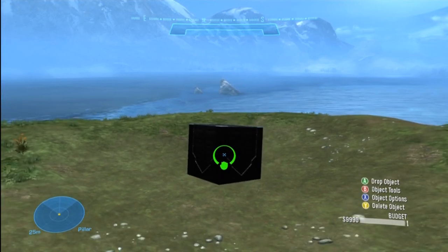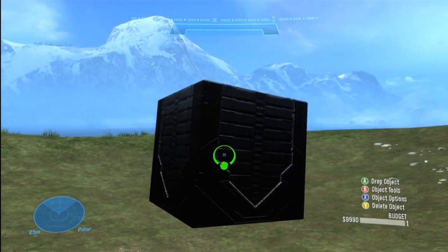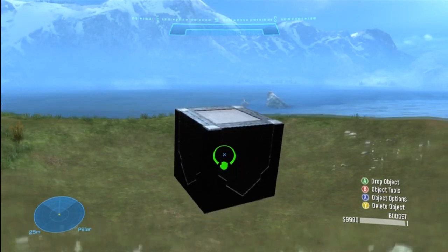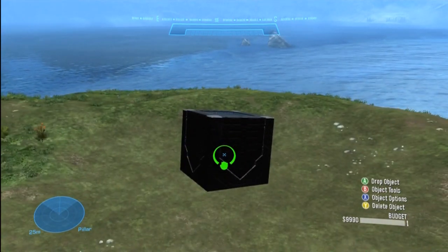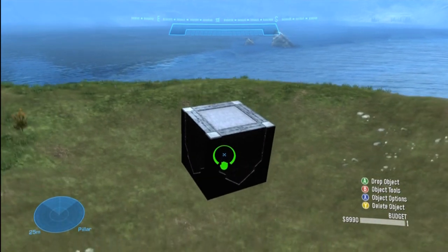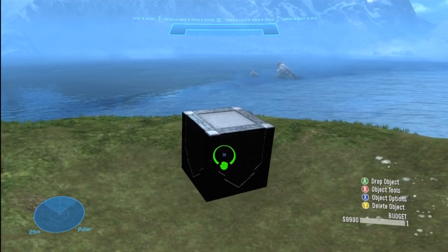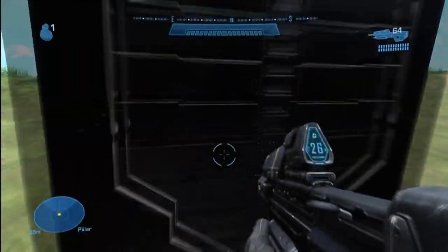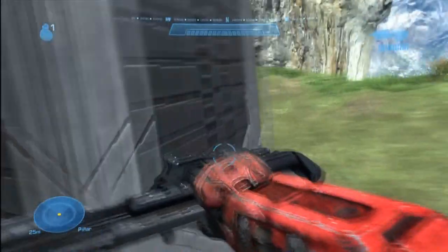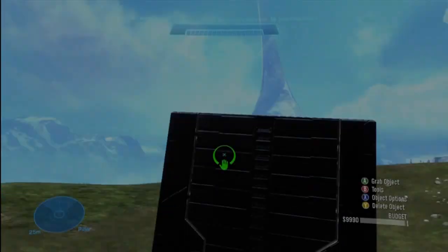Here's what we'll do first — I'm going to show you the different types of physics that come with these blocks. When you're holding a block, you can press the A button to drop it, and now it's there in the world. It won't go away because it's a piece of scenery.